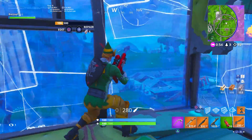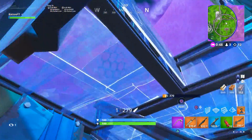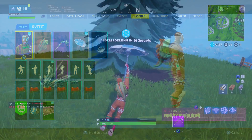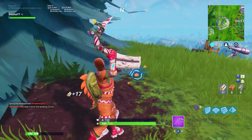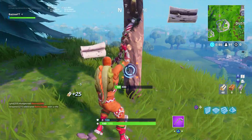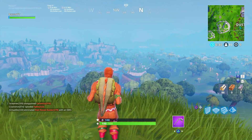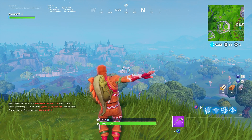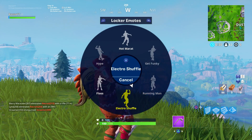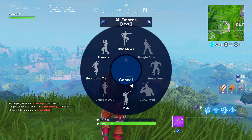Getting near the end of the list, but we've still got some banger combos. We have the Merry Marauder with the Scaly back bling — I love this one. The Merry Marauder doesn't really have any green colors on him, but the orange spikes on the back bling match the Merry Marauder's color perfectly, and that really makes the green have a place to fit on this skin. You've got a dinosaur gingerbread man — what's better than that? It looks absolutely fantastic. A lot of you guys will have the Scaly, so definitely give this one a try.